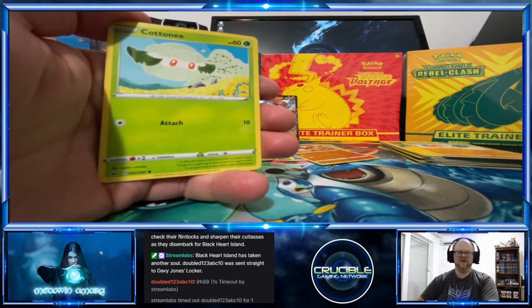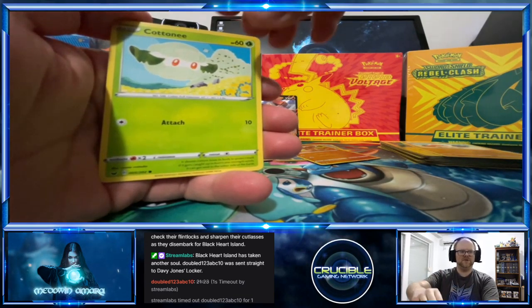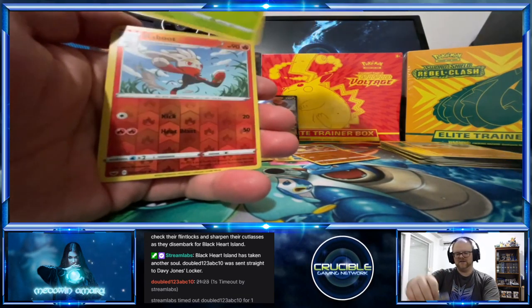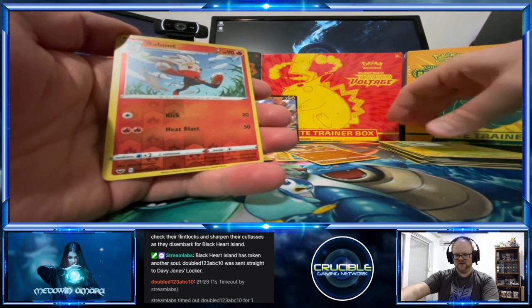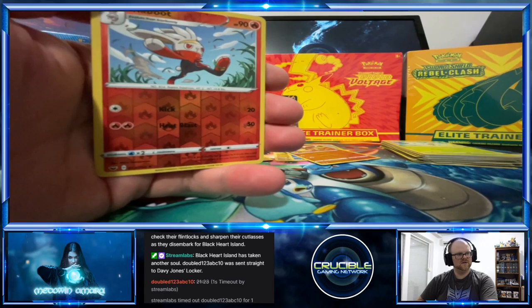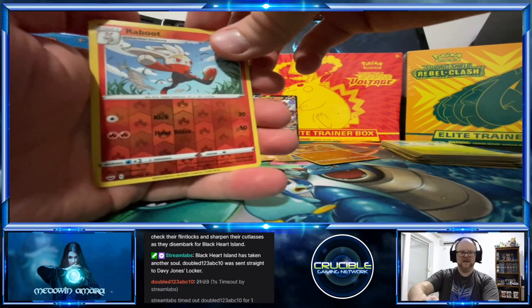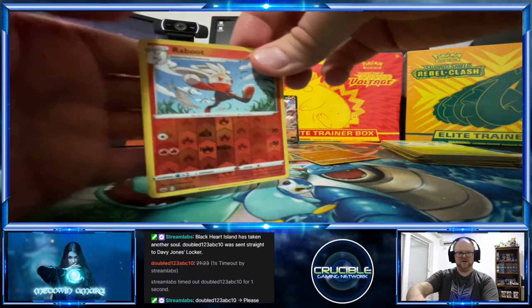Getting into one of those packs, Game Boy Color coming out — Cottony! We got a Reboot, that's our reverse hollow. Pretty cool — let's see where we're at here.